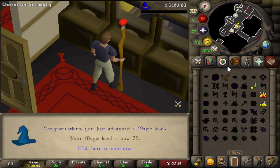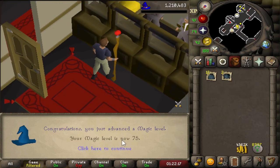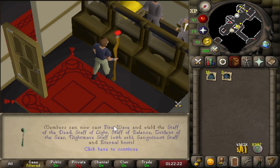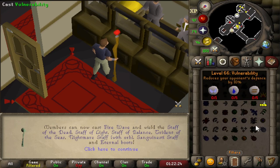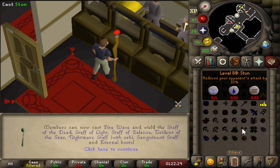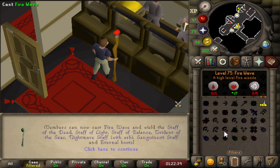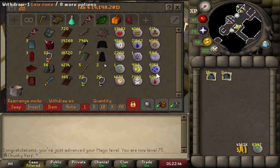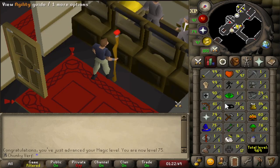Decided to use some of my runes collected from Hill Giants and Serachnus - we got 75 magic, which means I can use Fire Wave, the highest level combat spell I can use. I will probably be able to use Stun as the highest spell passively without needing any other requirements. With 75 magic I'm going to use all the rest of my blood runes - 5000 blood runes on Fire Wave. That's going to get us a lot of XP and get a little bit more magic defense for Serachnus.